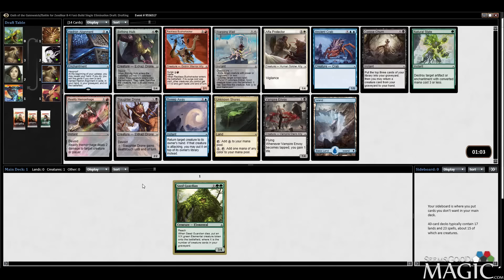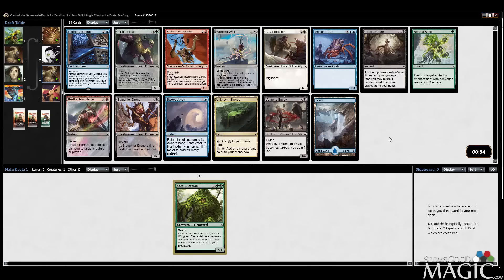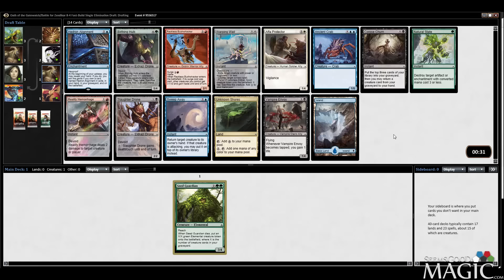Follow-up pick in green we have Birthing Hulk — I don't even think I've played it yet in this format. It's an okay card. Best card in the pack might be a Reality Hemorrhage — Envoy's very good too. I don't think it's a Birthing Hulk here; I usually don't have a hard time finding expensive spells. I'm just going to take the Hemorrhage.